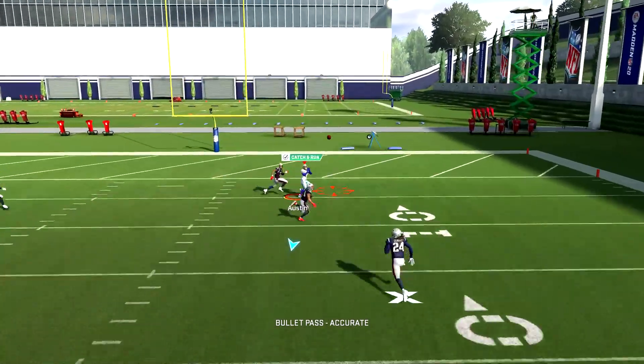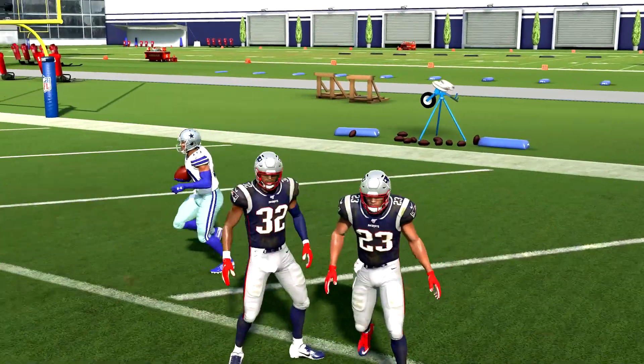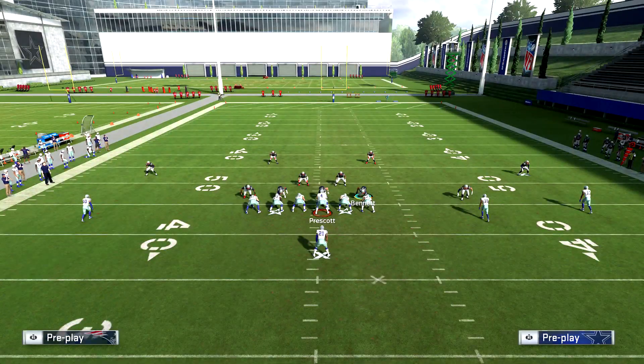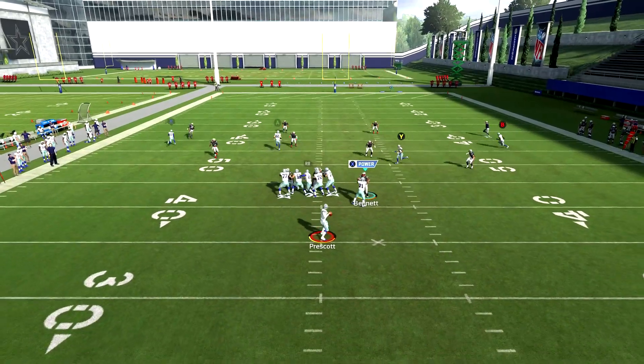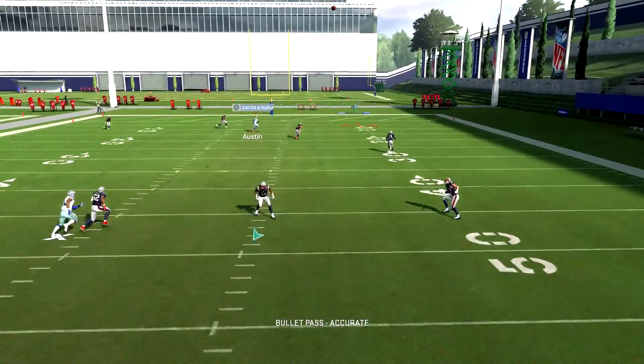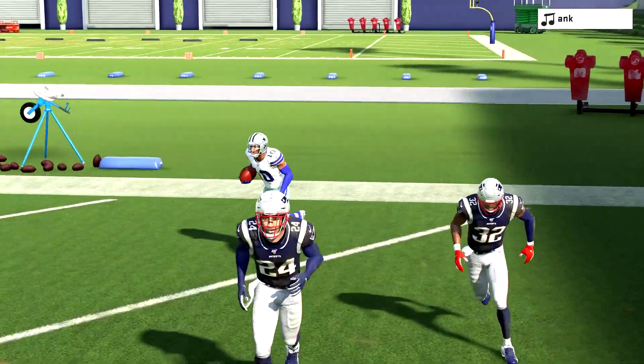This works against cover four drop, against the dollar, against the big dime one-four-six — it doesn't matter. It still works the same because those blues on the right side don't react to the ball. They don't react to the actual route, so they stay low and you take advantage of that.